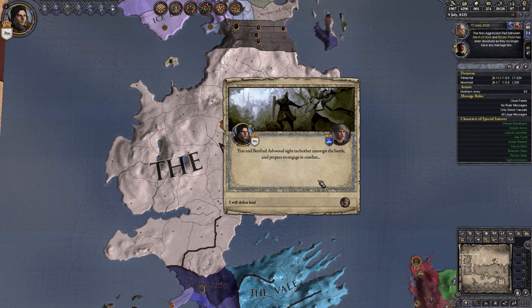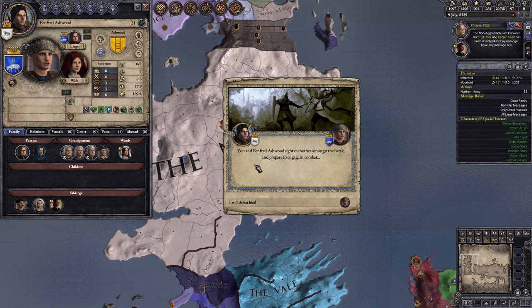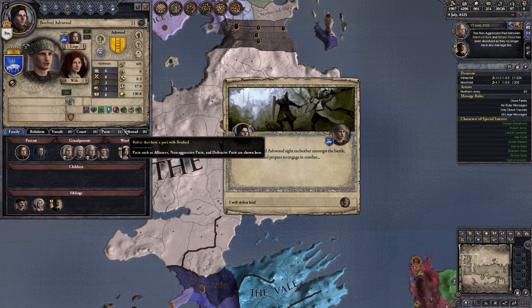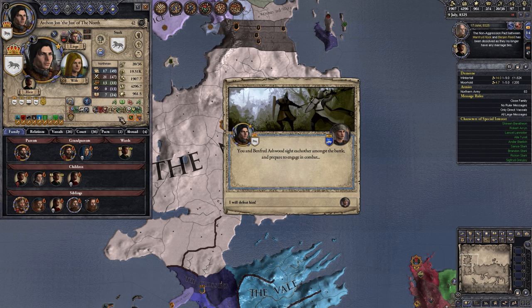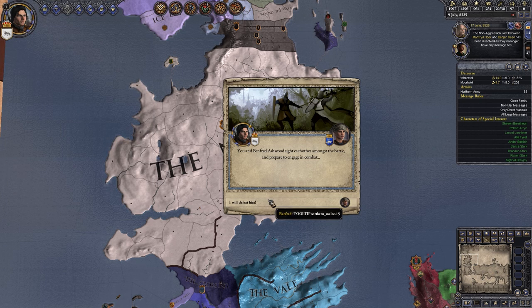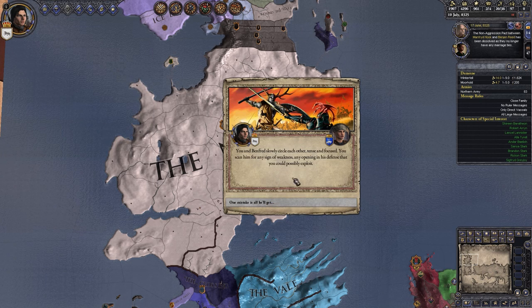Let's see how he does. You and Brentford Ashford sight each other amongst the battle and prepare to engage in combat. He does not look nearly as good as us, but he is a giant, which means he's got giant's blood - very good for his ability to fight. But we've got a lot of other things that are very good, like our sword. Let's see what it does.